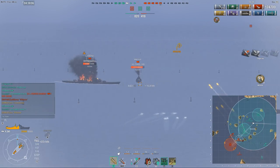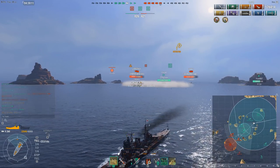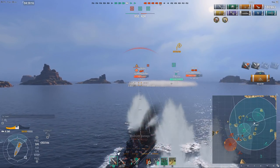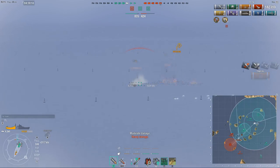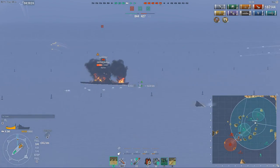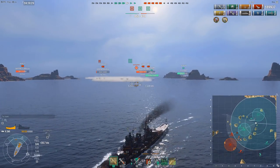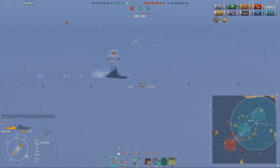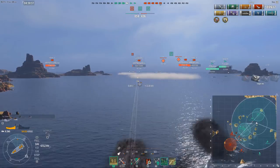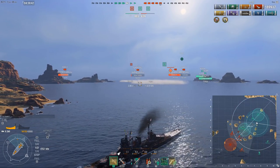The current gameplay style that everyone is quite familiar with when it comes to the Zao is long range harassment — long range annoying HE spam. Very fast shell velocity, 920 meters per second, and the fire chance, if you spec Demolition Expert and put on flags, you can reach a pretty impressive 23% fire chance per shell. This is, of course, greatly reduced by tier 10 hulls, so it's actually half of that, but it's still very impressive considering you have 12 guns. Thanks to the shell velocity and the very heavy shells, you can land these shells very easily at range, and when you angle and kite away like this, you're very hard to kill as well.